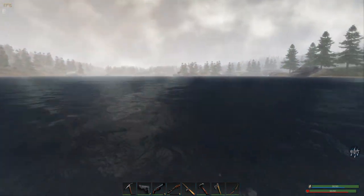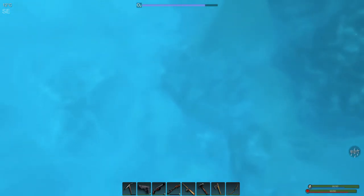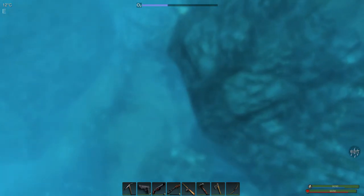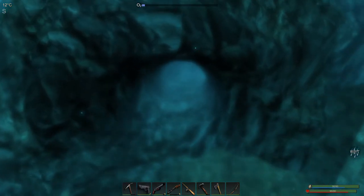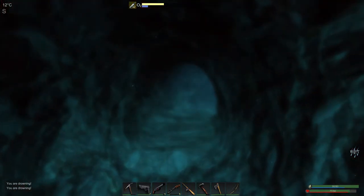Okay so we are just gonna swim down — just make sure you get that one big breath and let's go. At first this might actually look like a rock, but as we get closer we can see it is not a rock — it actually has got a cave in it, technically like an entrance to a cave.